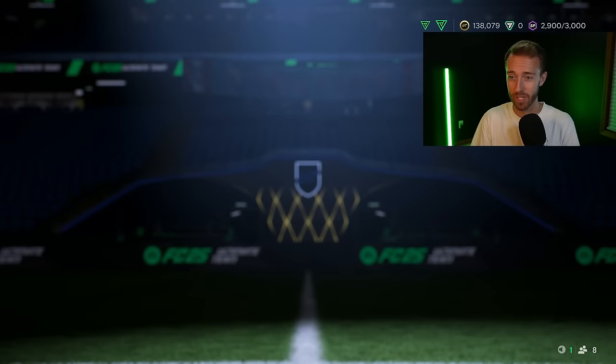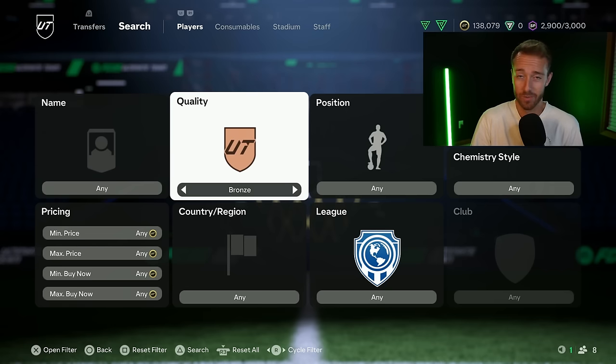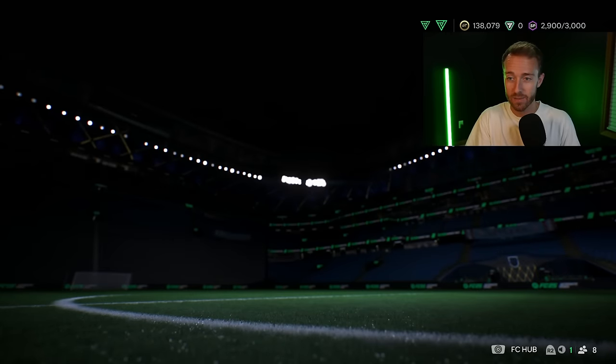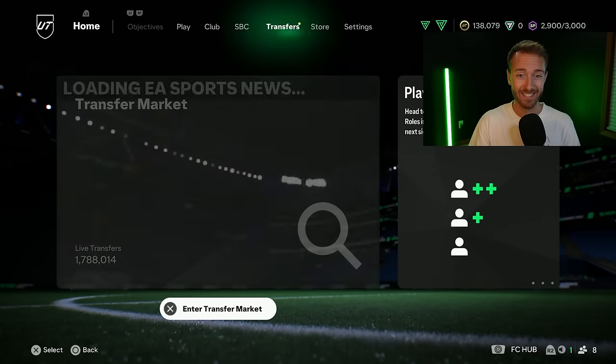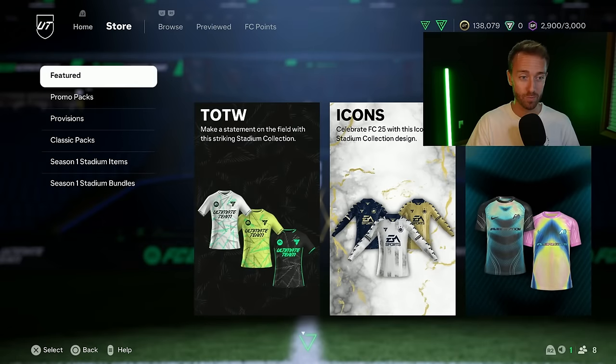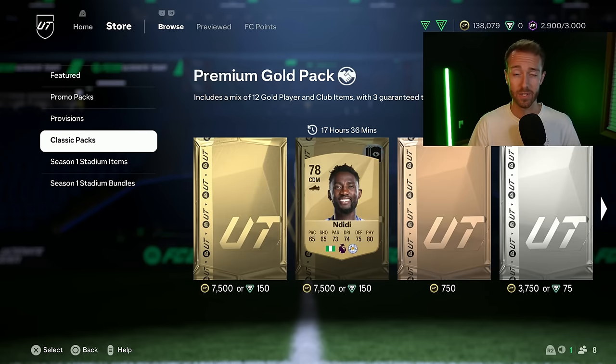If you feel like you're doing something wrong being in this low budget range, don't — we all start here. Honestly, the best thing you can do if you're on a low budget, less than 10K, is go play some games. Go play some squad battles, let the game work for you. Get some rewards — it's just learning the gameplay, getting some rewards, and even game bonus packs. You'll be able to get yourself off and running.